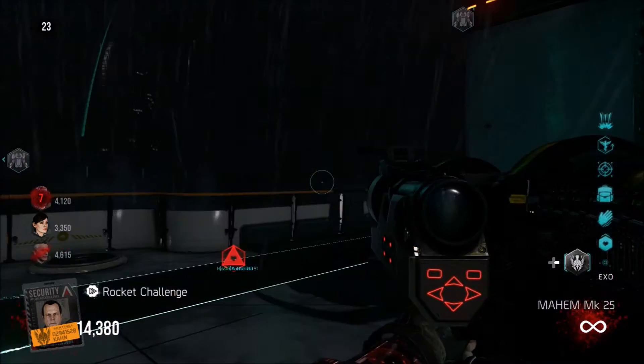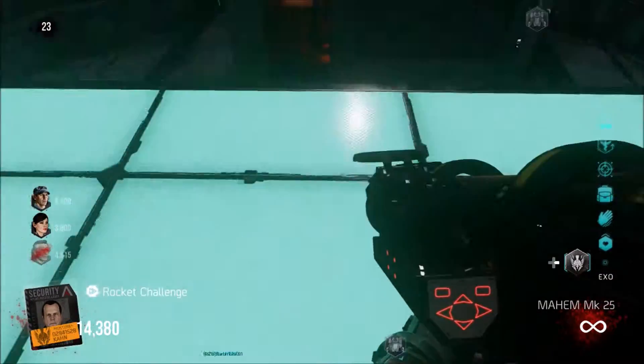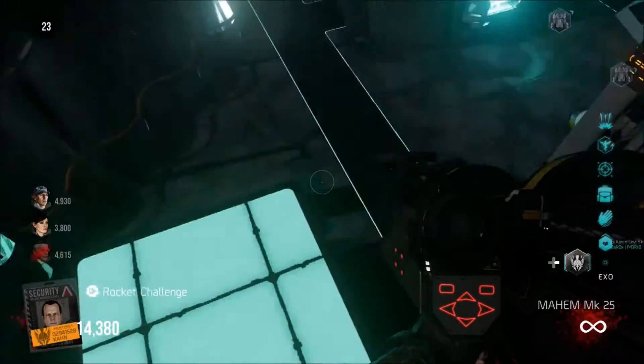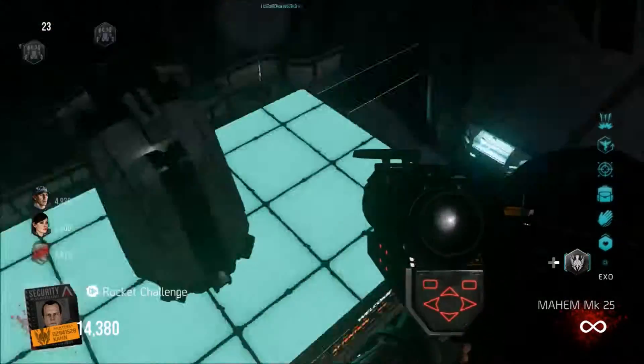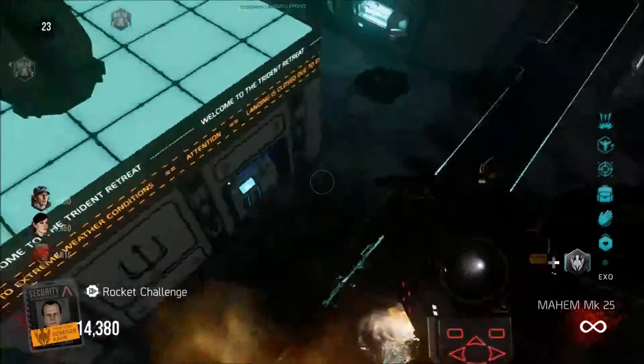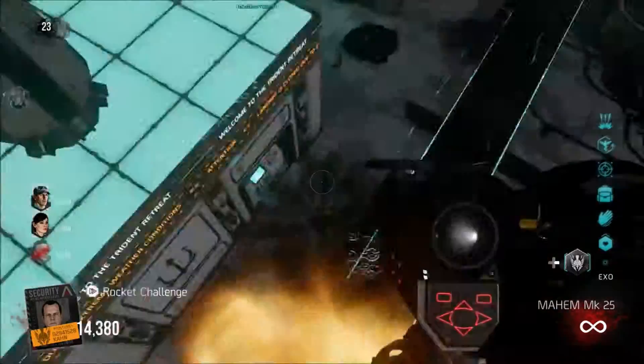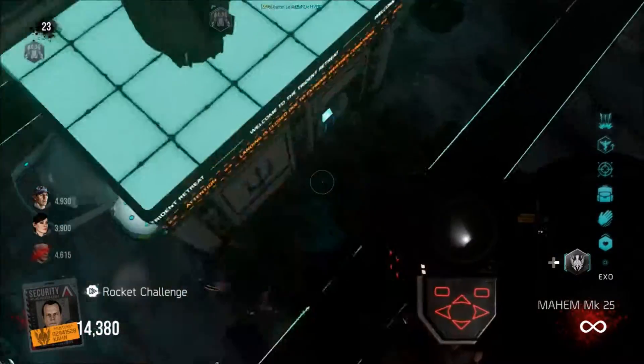Hey guys, it's Colonel Coffey here from 221B Gaming and we are bringing you the next step in this easter egg. So once you complete the previous step and then you start the next round, you're going to be given another of Oz's challenges. This time it's the rocket challenge and it's pretty much the same as the grenade challenge, only you have to use rockets only.